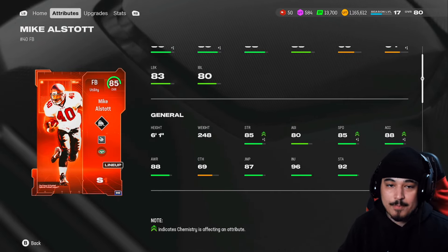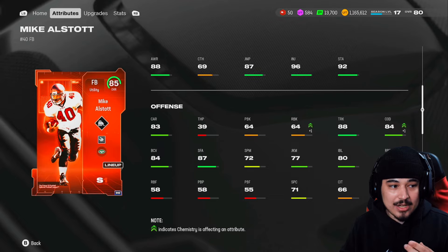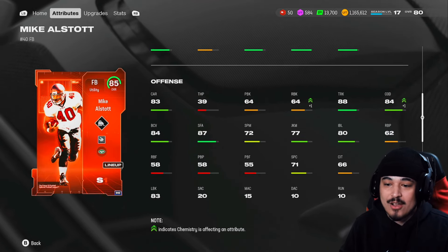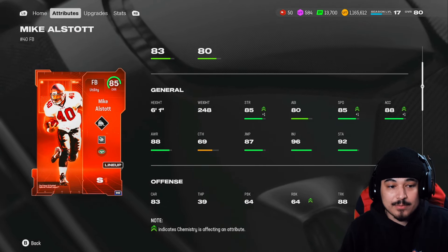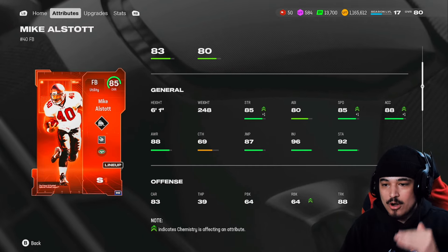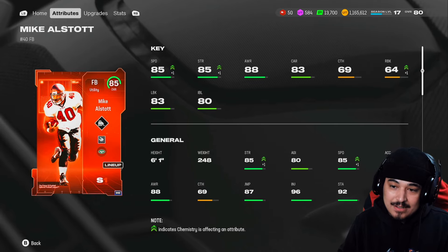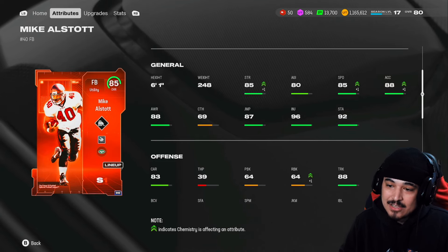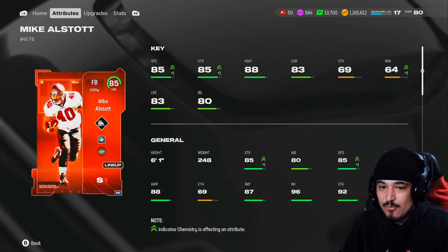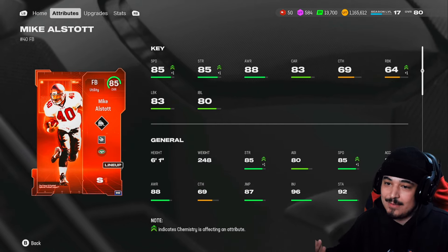Here are the things Mike Alstott does better than Derrick Henry. The acceleration at 88 compared to Henry's 82, and COD at 84 compared to Henry's 76. We have good stiff arm, good trucking, and they're actually similar weight — Alstott actually weighs more with a more compact build, so he can squeeze through blocks better and change direction better. He can also block at fullback or tight end with versatility. His hands are pretty decent with 69 catching versus Henry's 56 — and running backs do actually drop the ball this year, so you definitely want decent catching.